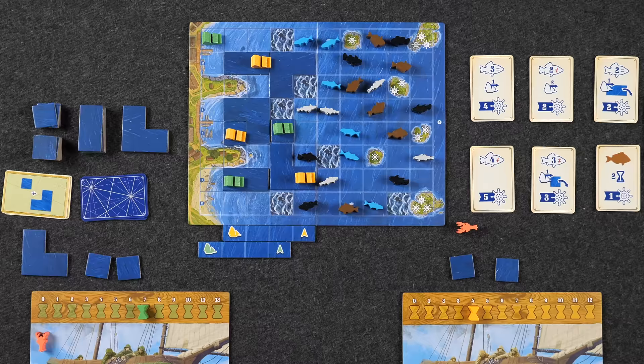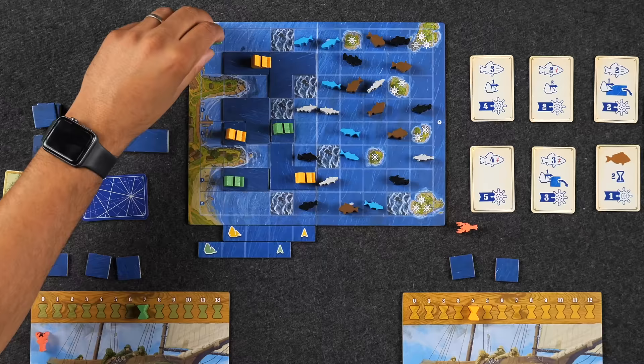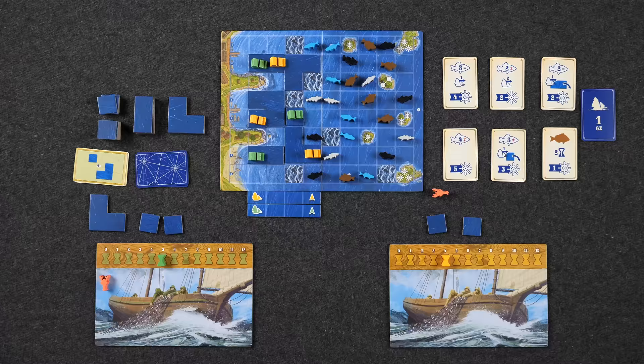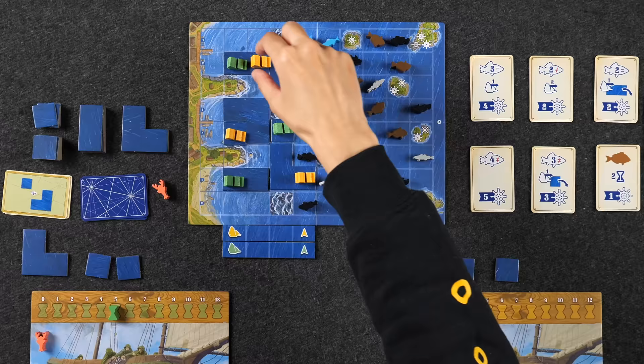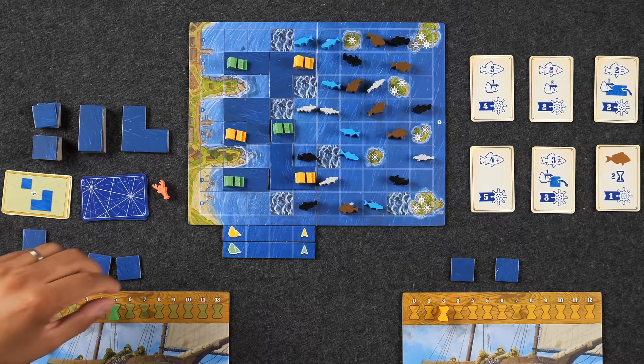Naveen acknowledges he could have blocked Monique but his fleet marker position prevented it. He moves his ship one, two spaces for two time. Monique then moves another ship forward two spaces for two time. Both players continue advancing their fleets. Naveen notes with only two time remaining he needs to decide which preservation card to aim for — one requiring two different colored fish, or one requiring two of the same color.